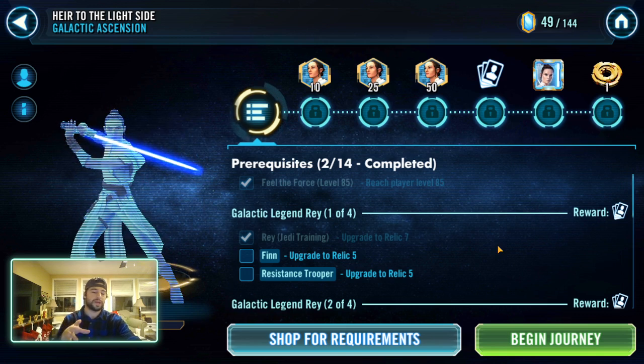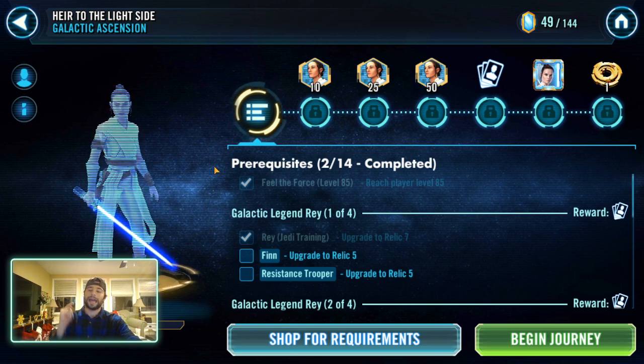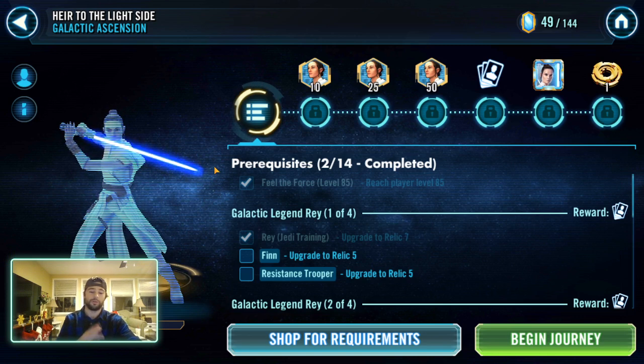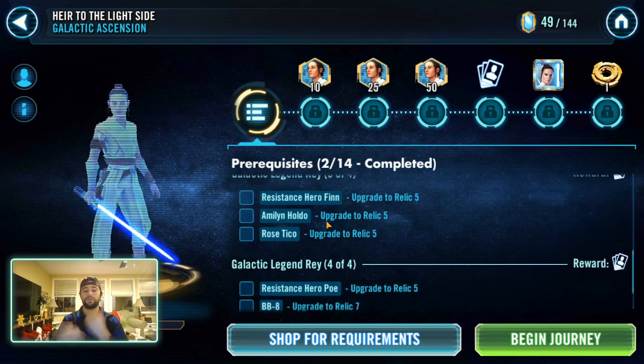I want to do one on Galactic Legend Rey. This is a galactic legend that I think gets a lot of unfair hate from people. I do understand that a lot of us — myself included — weren't really huge fans of her character in the sequel trilogy. However, she is amazing in this game. She's a GL that if you know how to solve the puzzle, she's not going to cause you tons of problems. But if you don't know how to solve the Rey puzzle, you will never get through her. With Ben Solo she has definitely taken a couple steps up in how insanely difficult she is to take out in grand arena.